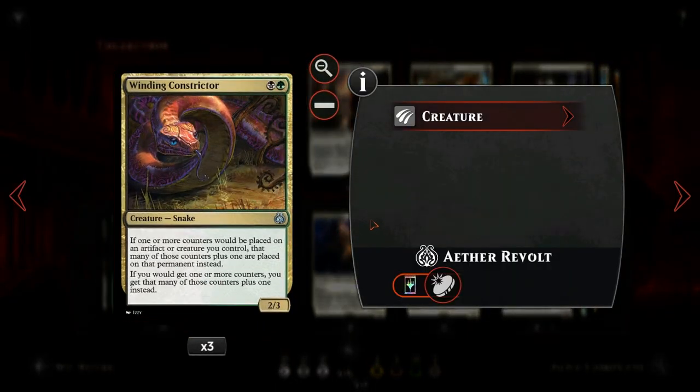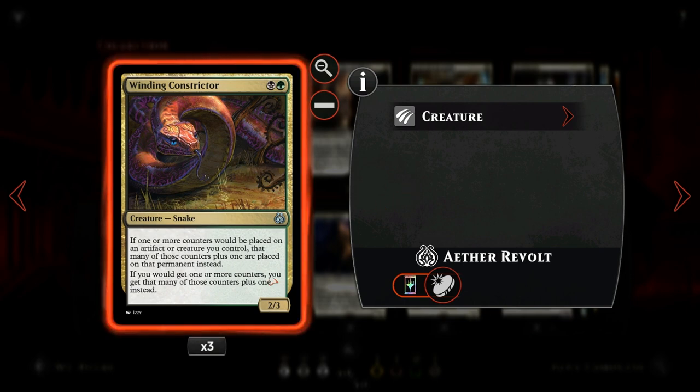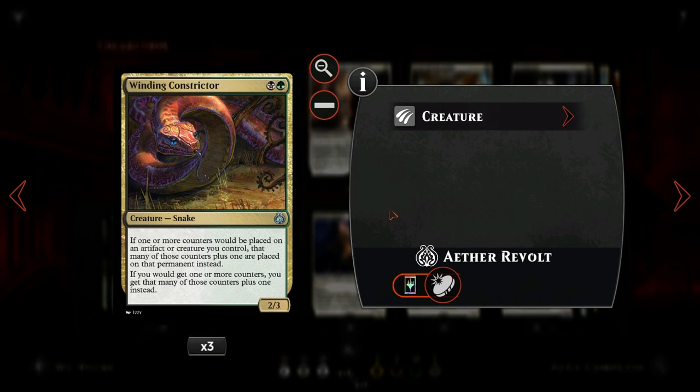Then we have Winding Constrictor, the big synergy card for our +1/+1 counter sub-theme: anytime a +1/+1 counter would be put on one of our creatures, an additional +1/+1 counter is put on that creature instead. The same goes for energy counters put on a player — the only energy card in the deck is Greenbelt Rampager, so if we return it to our hand we get two energy instead of one, meaning we can play the Rampager the second time instead of the third.